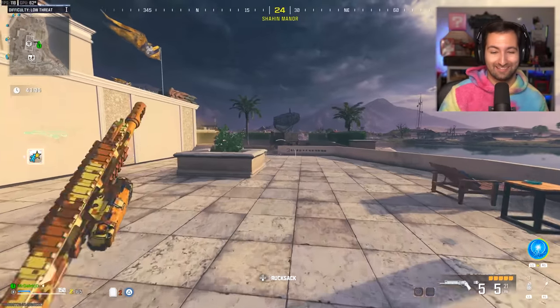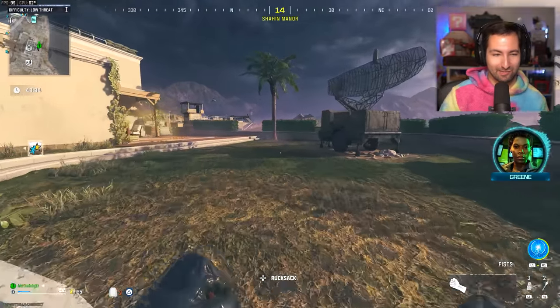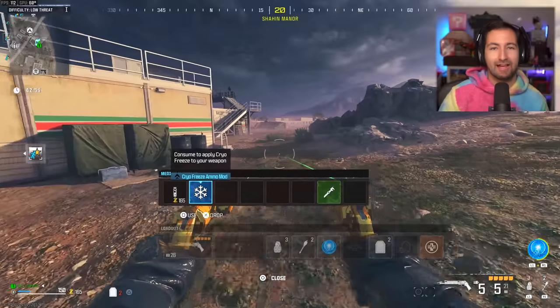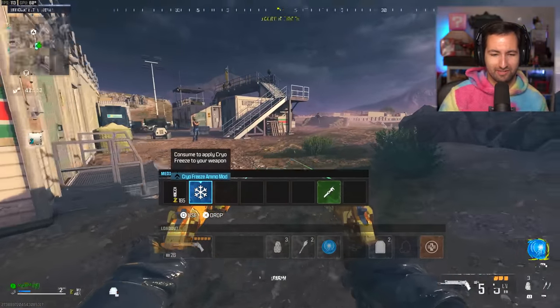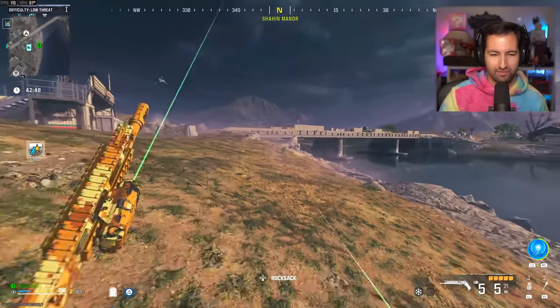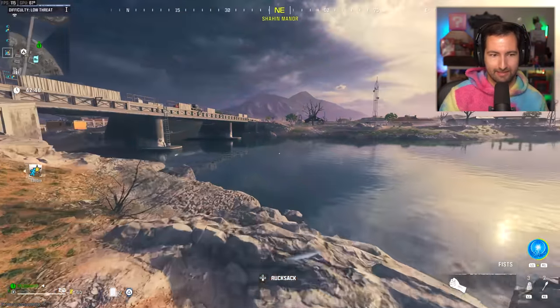We're going to go straight into the red zone to try and take down some abominations, some elites, some bounties, and see what we can do with these. In the process, I'm going to try and get gold on it because I need to do some of the challenges. I'm going to put the Cryo Freeze mod on it because that is what this gold camo requires.